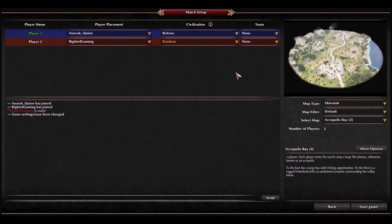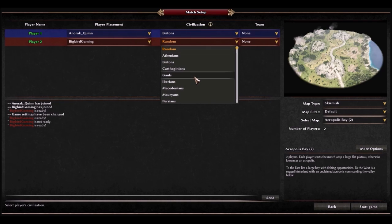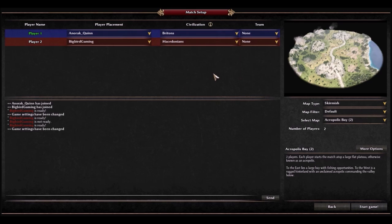I'm gonna be the Britons. I can't change it because I'm already ready — I'm just gonna be random. You want me to change it? I can change it probably. Yeah, change me to the Macedonians. Hey, that worked!